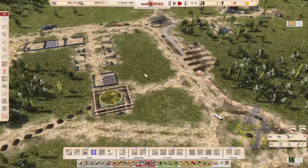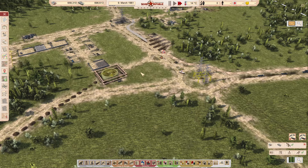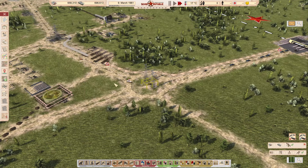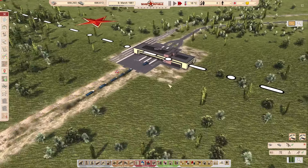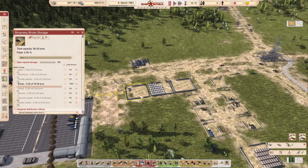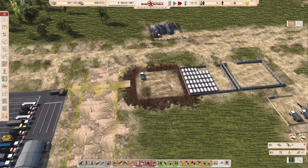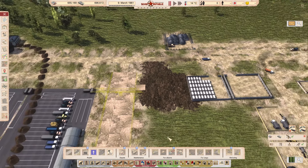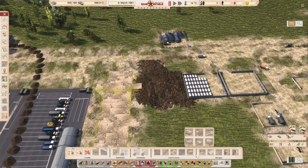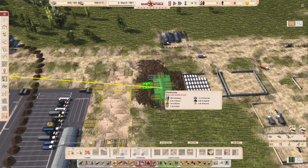We really need to get these buses moved off the main road - I don't know why I initially placed them there, that's just not a smart location. We have another bus with 36 workers - we have about 100 workers just vibing not doing anything.